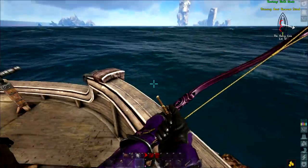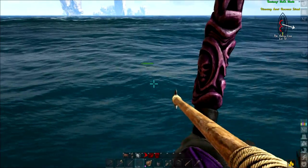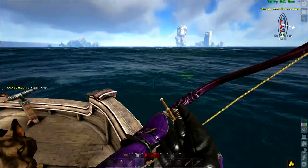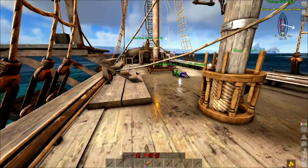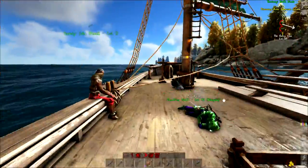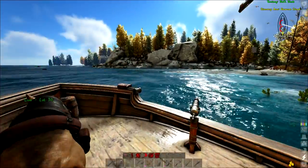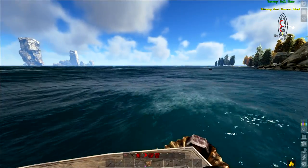Ahoy and welcome back to some more Atlas Special. We are aboard the ship and we're gonna be sailing back and doing some taming today, although we need to pick up rushes. Are there other things on the desert island we need to pick up? The desert island might have corn, and corn is good for taming pigs and other stuff.